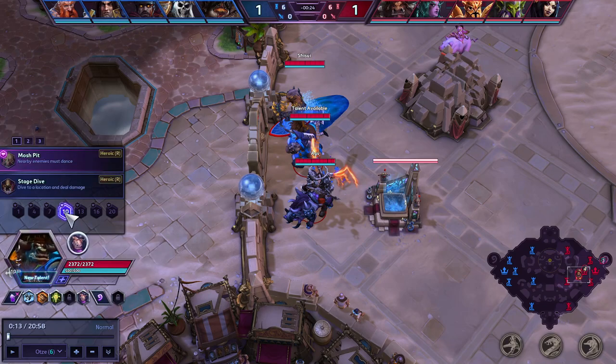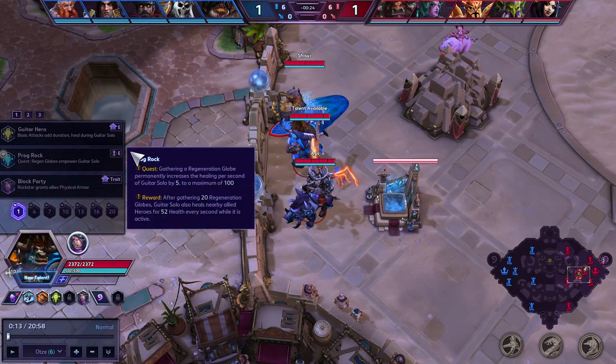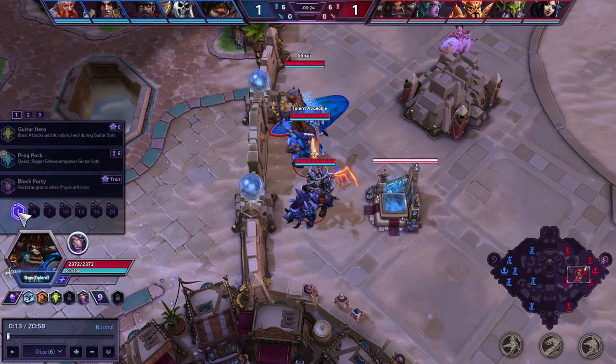At level 10, your two decisions as a main-tanking ETC are Frog Rock or Block Party, and Mosh Pit or Stage Dive. There are other variations, but I generally don't recommend them until you've played ETC a lot longer and know when to change things up. I know you're returning from the game after about three years, so in the comments please be understanding — this player has been away about three years.